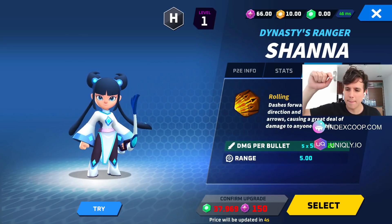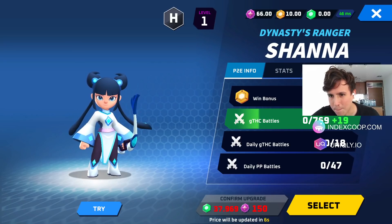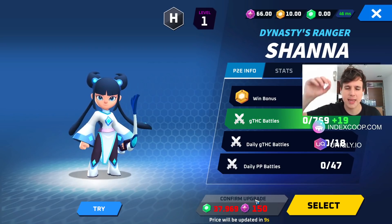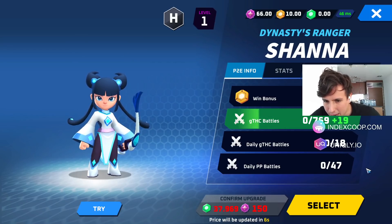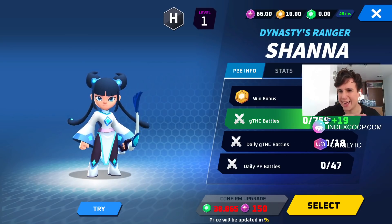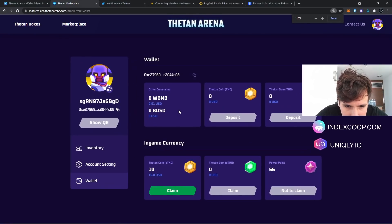If anybody knows more details about upgrades or earning bonuses, please leave it in the comments below — I'm still learning. My paid character can be used for 18 battles daily and has a total of 769 battles. Once it reaches that limit I can't use it anymore, so it is an investment. You invest in your characters, earn THC, and then either buy boxes with it or swap it to THG and sell it for money. I've already earned 10 THC, which is $16.